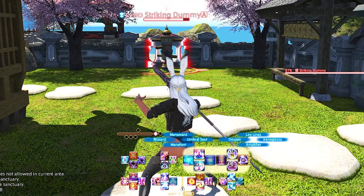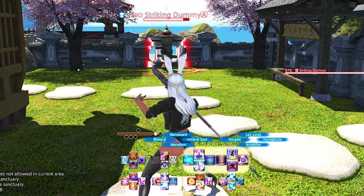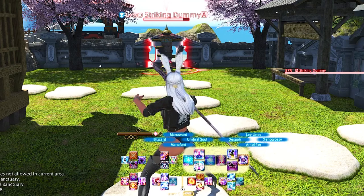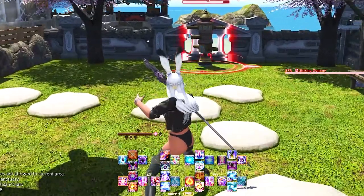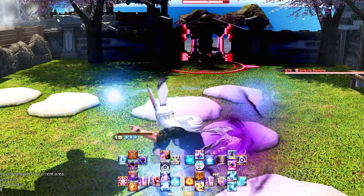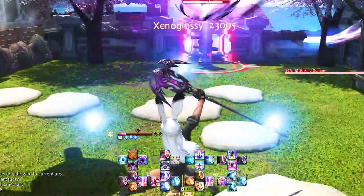You do have to double weave Amplifier and Ley Lines in the opener, but I don't find it too difficult on controller. Right Trigger 2 D-pad is Mana Font, Umbral Soul, Mana Ward, and Blizzard. Mana Font is placed very close to Fire 4 since you use it after Fire 4 and Despair for a little more damage. Umbral Soul mimics Transpose on the other crosshot bar on the left side — I keep it here for the small chance I need to refresh my ice procs if I'm going to lose them due to a mechanic or a mistake. It has saved me many times from having to start over when losing Astral or Umbral stacks.